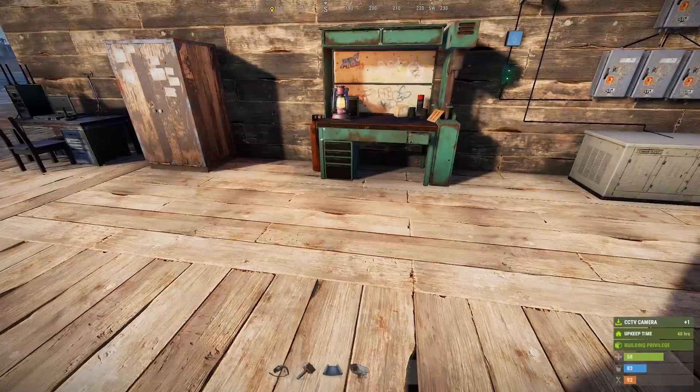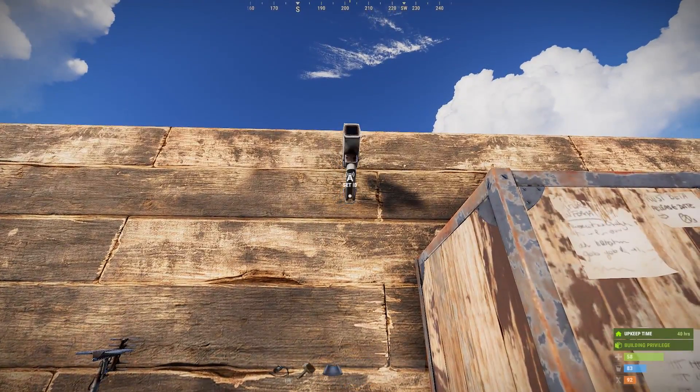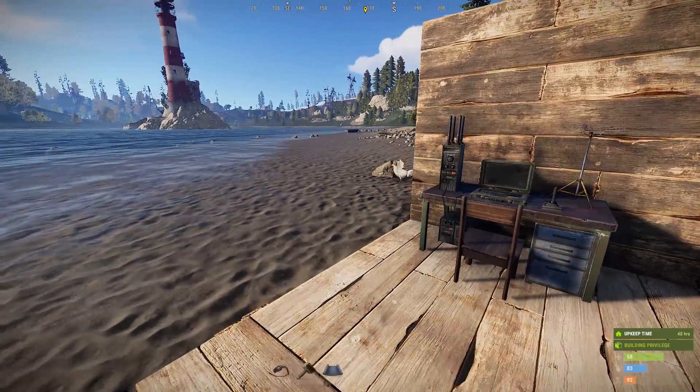I'm going to grab a standard CCTV camera — nothing fancy, the normal one — and place it on a wall. You have to stand quite close to the wall in order to place it. Once you put it down, you will see that it has a set ID. The set ID serves as the security, almost like a frequency broadcast code.